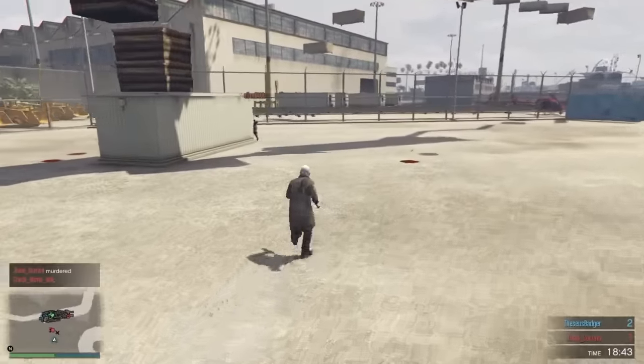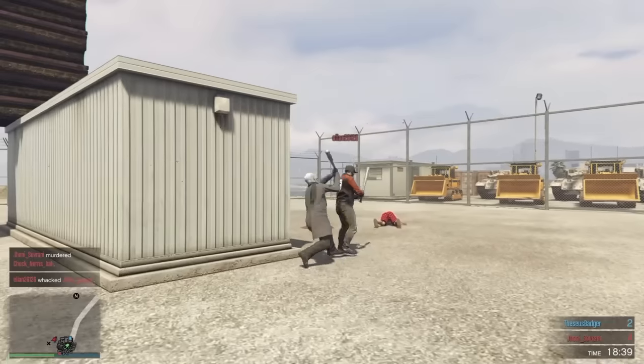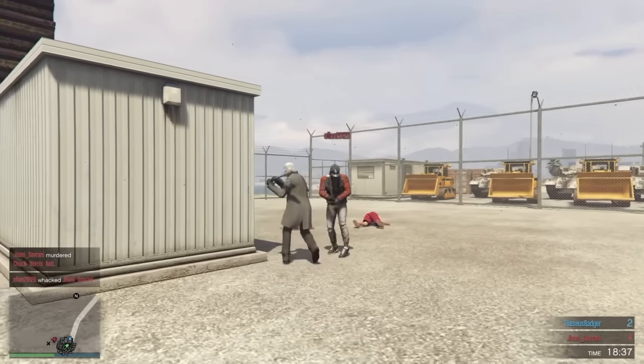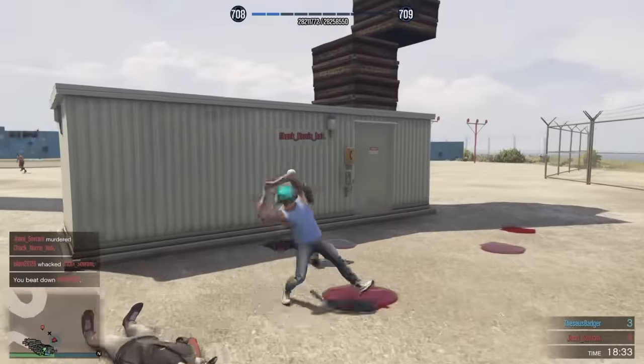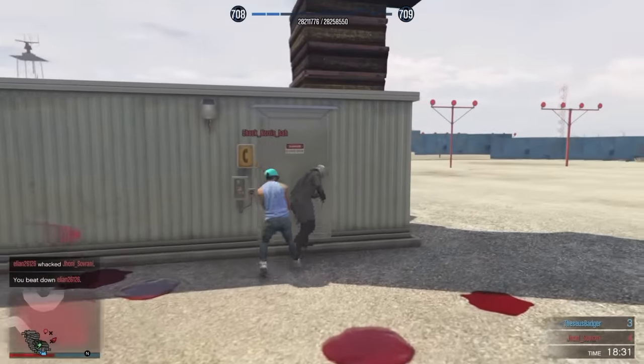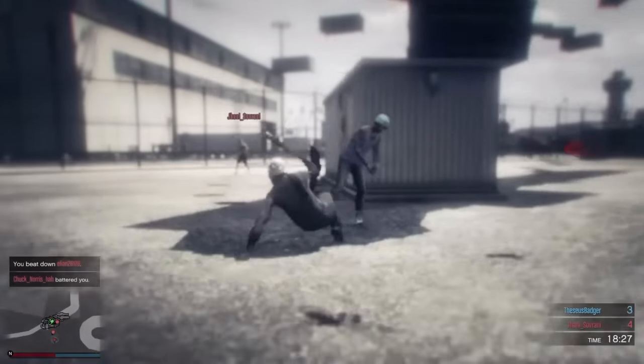I got a little distracted — I started fighting in the parkour because it was a parkour with randoms so I had to defend myself. But let's get back to it. Once you get inside the deathmatch, this is why it's best to do it with friends so none of that stupid stuff happens.